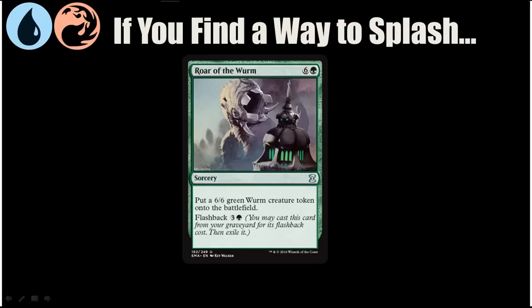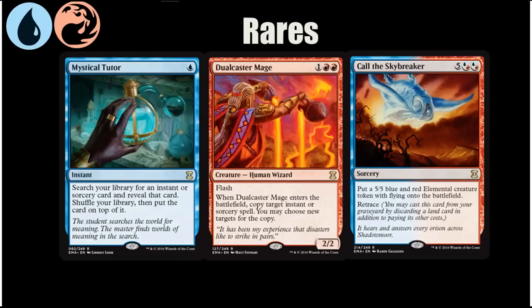Even if you can't tutor for Roar of the Wurm and do that, it's still a pretty strong card to splash — a 7-mana 6/6 and then a 4-mana 6/6 is still a pretty good rate, and Merfolk Looter can help get it into your graveyard. Here are a few rares that work best in this deck. Mystical Tutor lets you search for whatever you need, including Quiet Speculation, which is probably going to be a popular target. Dual Caster Mage is good because it lets you copy your spells and you're going to be playing a lot of them. There's also one rare card with Retrace — it keeps giving you a 5/5 blue and red elemental creature token with flying every turn if you're discarding a land, and if you have Burning Vengeance in play you're also doing two damage to your opponent at the same time.